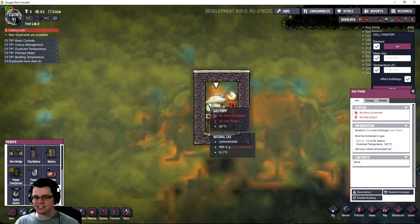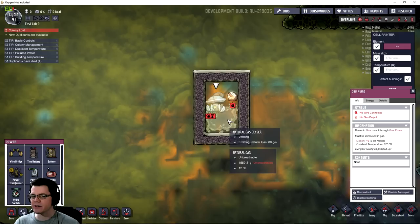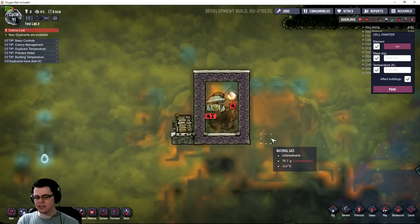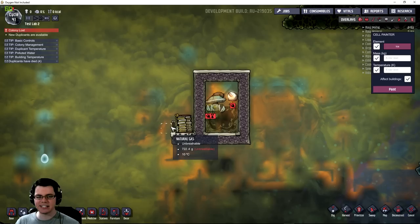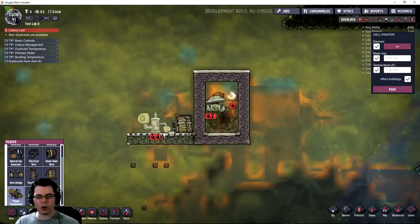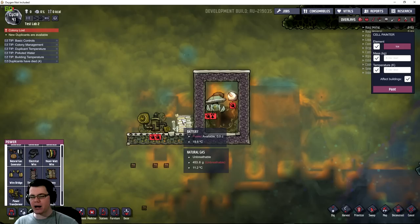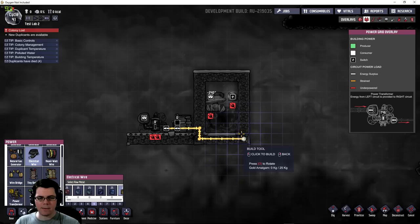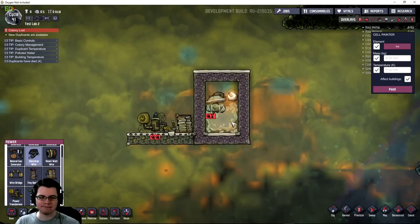You don't want the pump constantly running with a very small amount of gas in the chamber, because that won't be very efficient. Now there are two very important things connected to this pump: a battery and a power transformer. You need the battery so the pump can self-start. The power transformer isolates the battery from the rest of your circuits, so other circuits can't drain it and prevent the pump from running. The battery runs to the switch and back to the pump — that's all that's plugged in.